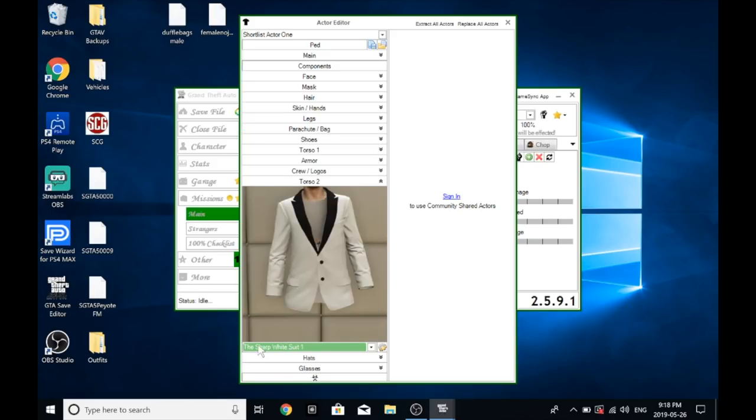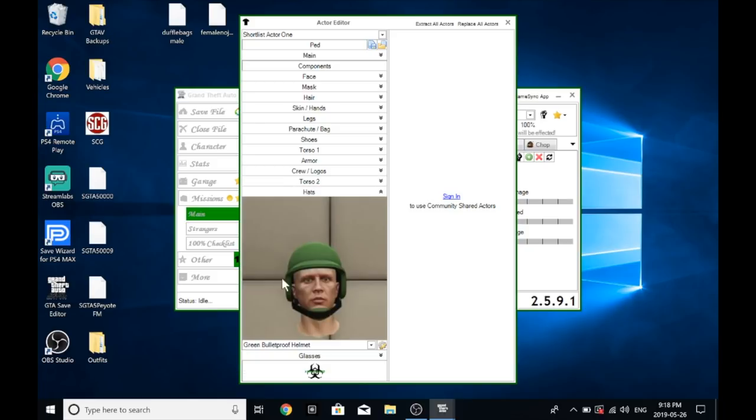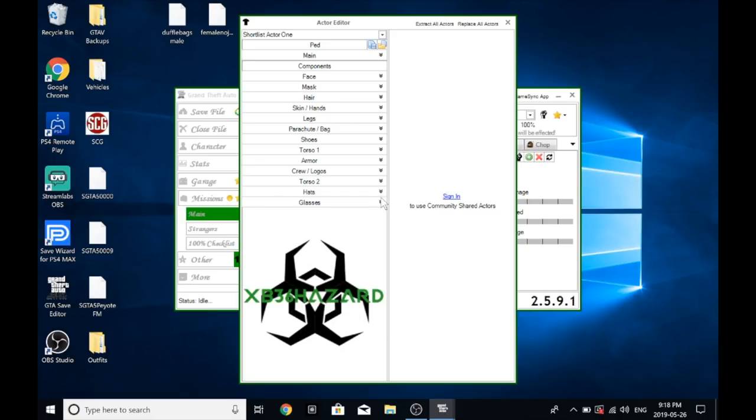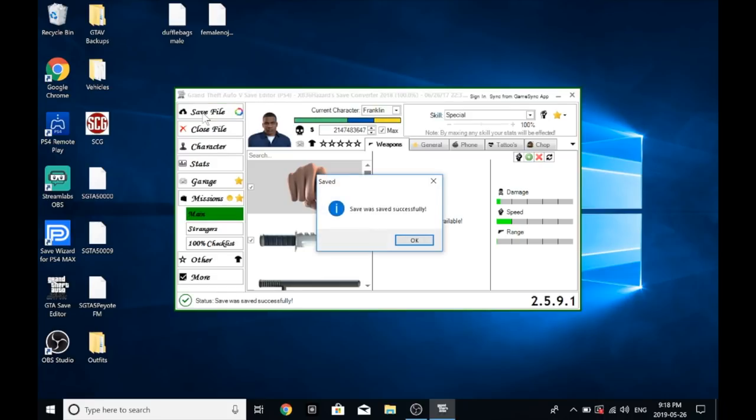For Torso Two, it's the Sharp White Suit — the closed one. There are two white suits; you want the closed one, the Sharp White Suit. I'm also going to select the green bulletproof helmet so I have it available for the bulletproof helmet method if I want, without needing to get one from an adversary mode. Once that's all set up, go ahead and save it.